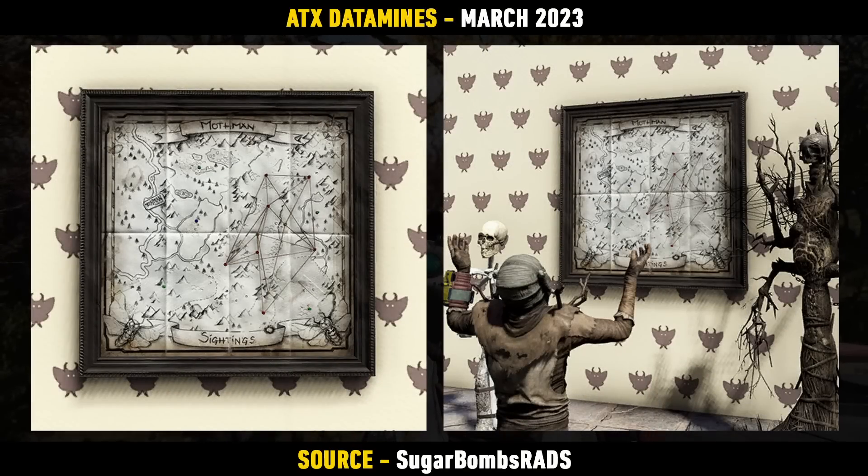A really cool item on the way is a new map that's being added as a wall decoration, and this is all about the Mothman sighting. So that's pretty cool — I like the sound of that.